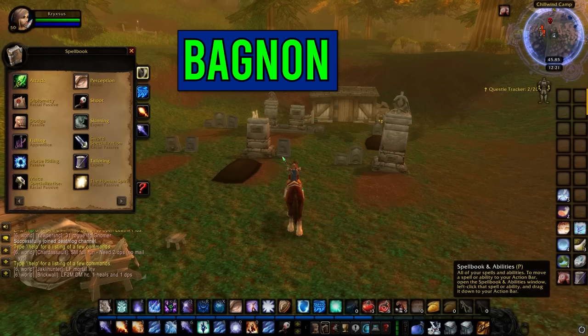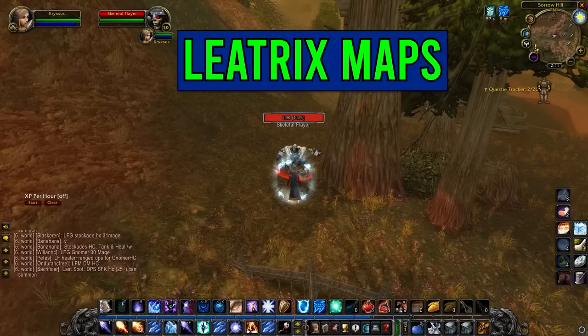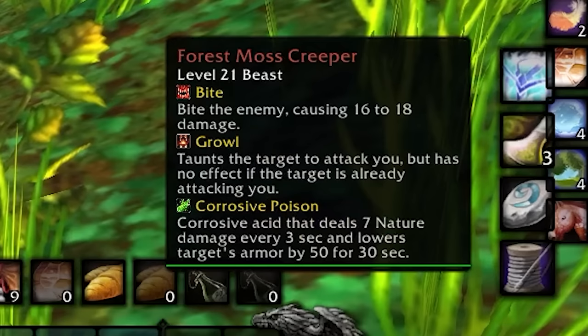Leatrix Plus has great automation features and quality of life stuff like making your quest log wider. You also have Leatrix Maps, which drastically improves the map so you can zoom in and have a better look at stuff. You want to get Plater — it's a nameplate add-on which makes everything look way cleaner. I also have an import code for Plater that will display very important mob information from every single mob in the open world.